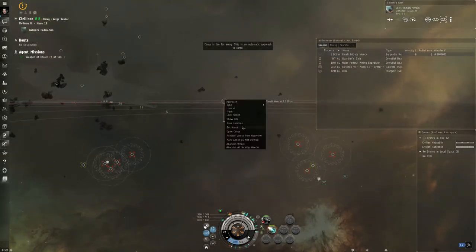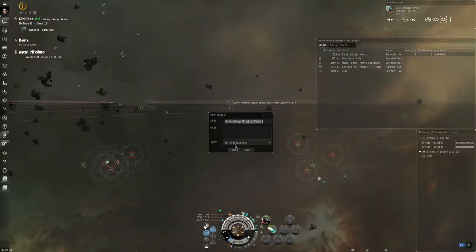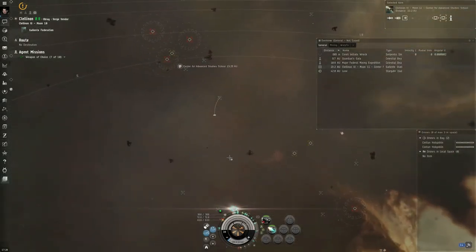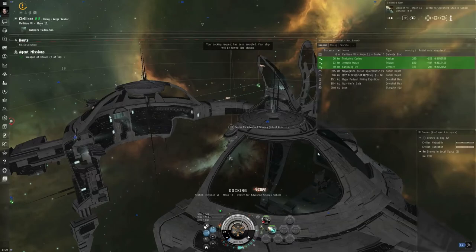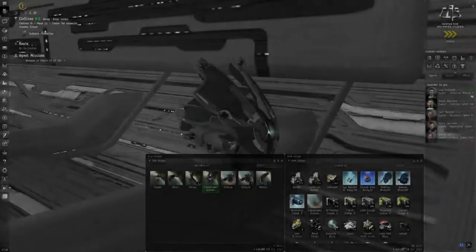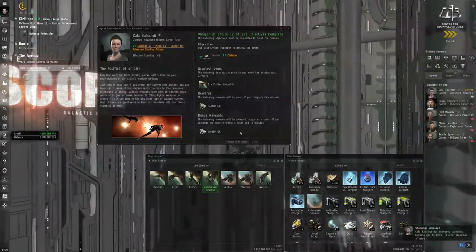Loot the wreck, save the location — I want it named as a wreck bookmark — then return to station. Warp drive active. Docking permission requested, docking request accepted. Talk to the agent, turn in the mission, request the next mission.